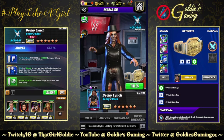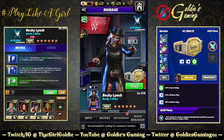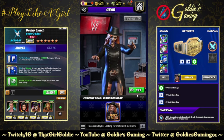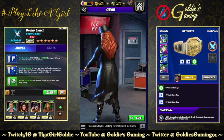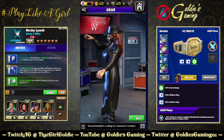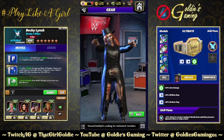Hey everybody, Goldie here and today we're taking a look at the newest zombie in WWE Champions: Becky Two Bites. A plus on the name, I'm gonna give it an A on the design. I need to see what this looks like without the coat — unless she wrestles in the coat, in which case definitely an A, definitely an A.